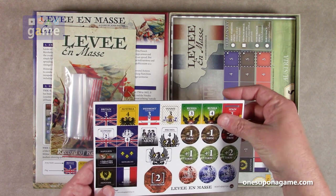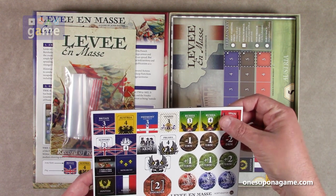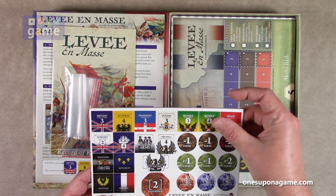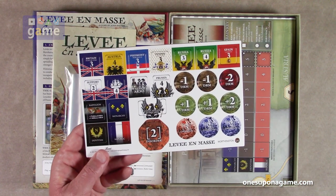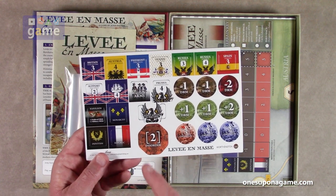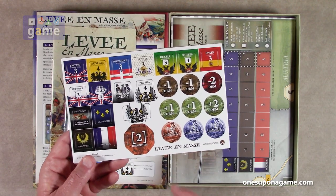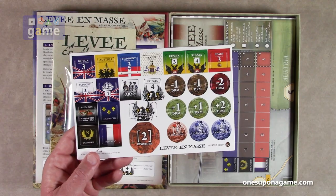You've got your monarchy track, republic track, deputism track. And then the various forces that are closing in on you: Russia, Spain, Piedmont, Austria, Britain, support, French army, disorder track. If you get die roll modifiers, they give you counters to remind you of that. Very nice.